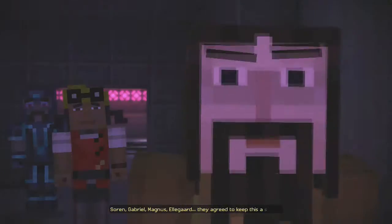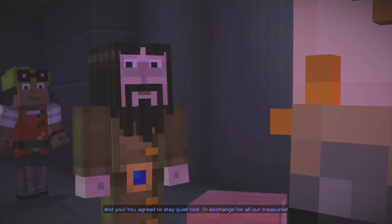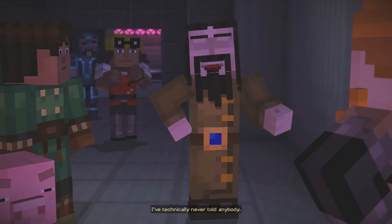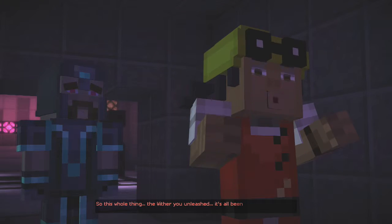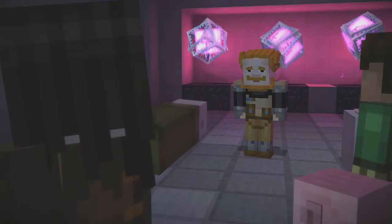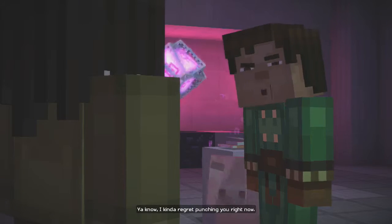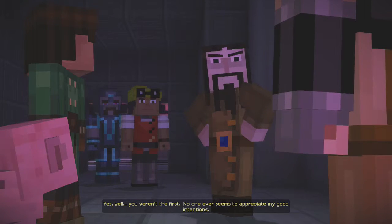You didn't think you could keep it secret forever, did you, Soren? The truth hurts, doesn't it? Is this why you left the order? Because Soren lied? Because they all did — Soren, Gabriel, Magnus, Eligard — they agreed to keep this a secret. And you agreed to stay quiet too, in exchange for all of our treasures. I technically never told anybody — Jesse discovered the truth on his own. So this whole thing, the wither you unleashed, it's all been to teach the order a lesson?